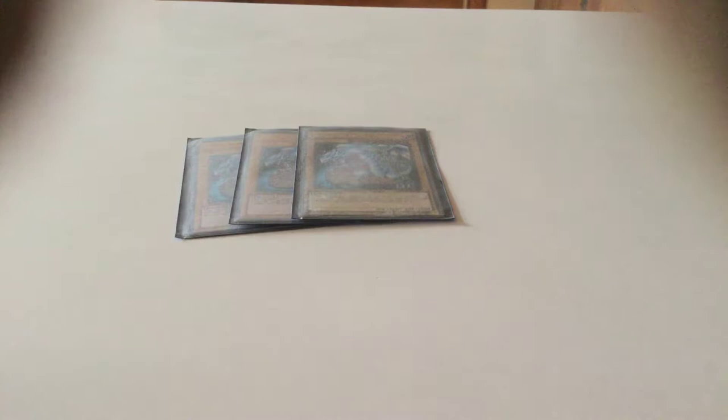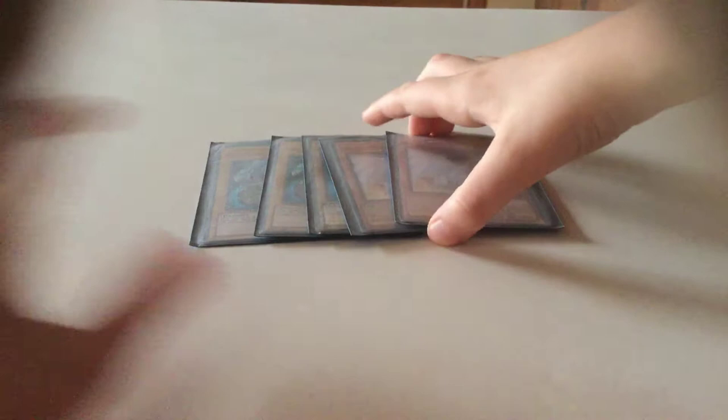I'll start with the obvious three Blue Eyes White Dragons. Some people run two but I don't think that's smart. I run three Dragon Spirit of White — running three gets cloggy, it's pretty obvious. I also run one Malefic Blue Eyes, and since I only have one Blue Eyes Alternative, I use Malefic as my backup alternative.